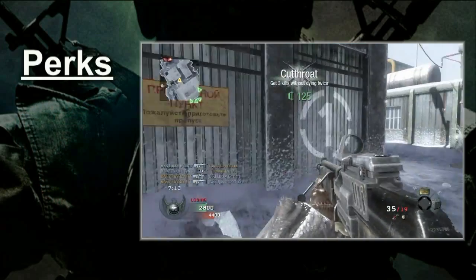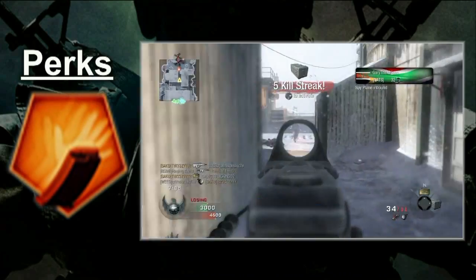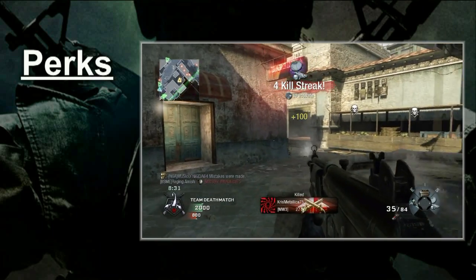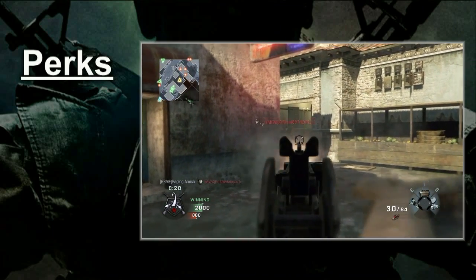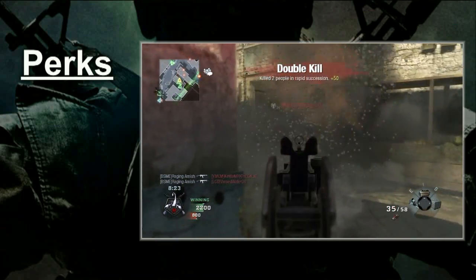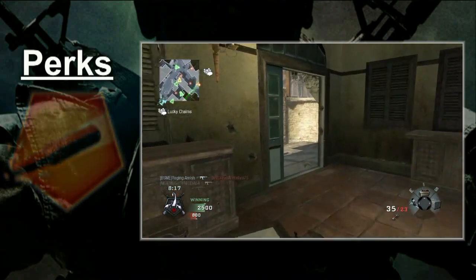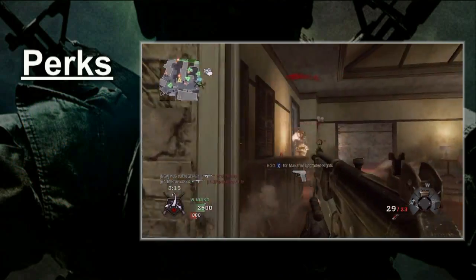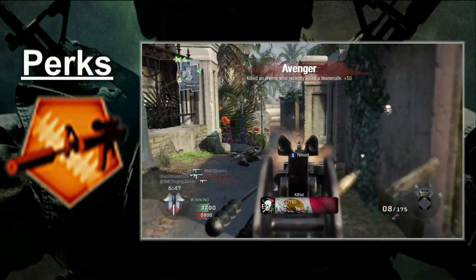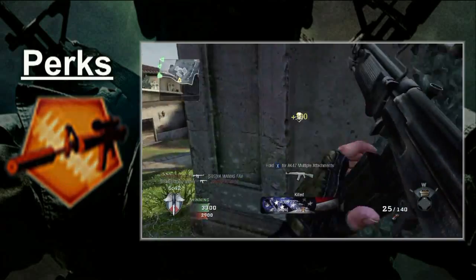Moving on, the red tier is pretty simple. Sleight of Hand is easily your best choice — the biggest weakness on the Galil is the slow reloads, and Sleight of Hand cures this ill. If you don't want to use this perk, then select either Dual Mags or Extended Mags. For instance, I loved using Extended Mags with Hardened — the bonus of reduced flinch helped me win a lot of gunfights. If you pick Dual Mags, Warlord becomes a pretty solid option. I love mixing Dual Mags with a Red Dot Sight — the setup just feels like a natural fit.